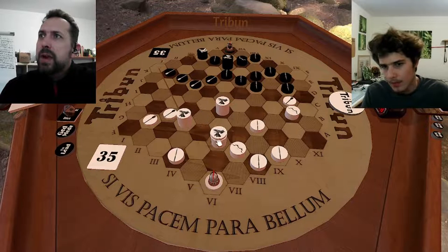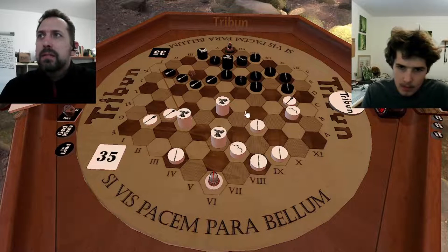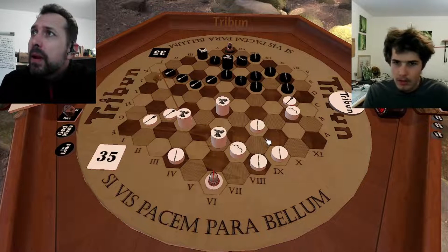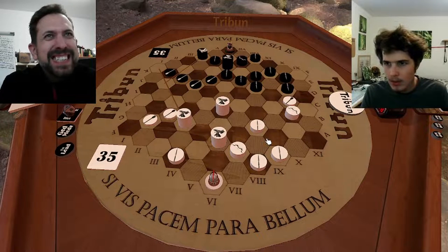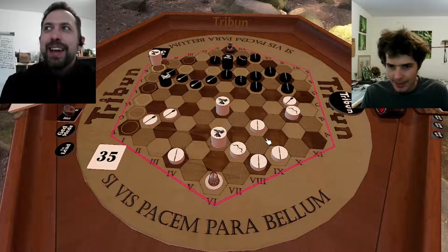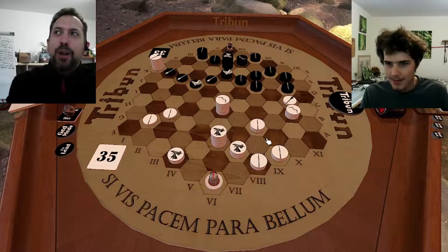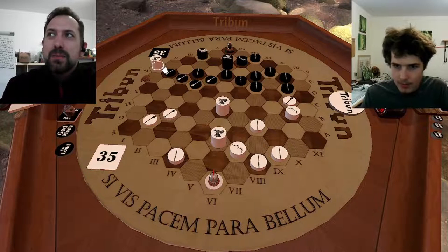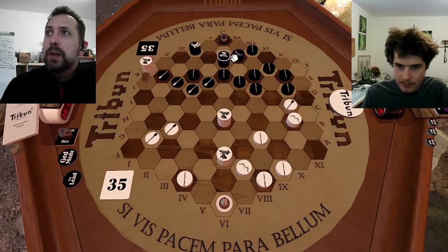Even the gray hexes are defended here, it's defended, it's defended. It's actually fine because I would go here and attack the Tribune and the Ballista. But if you do this, then it's over. I saw that you cannot fork me that way — that's why I went there. But to no avail, because you keep your position.